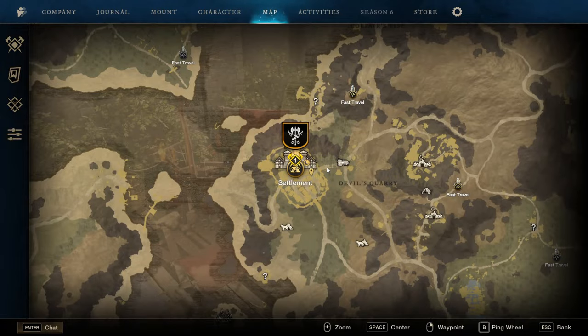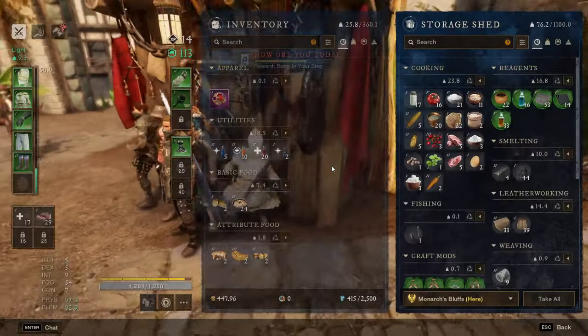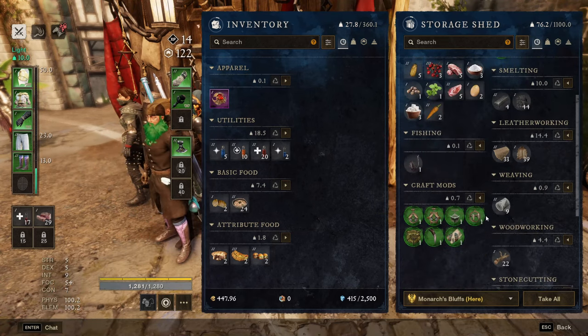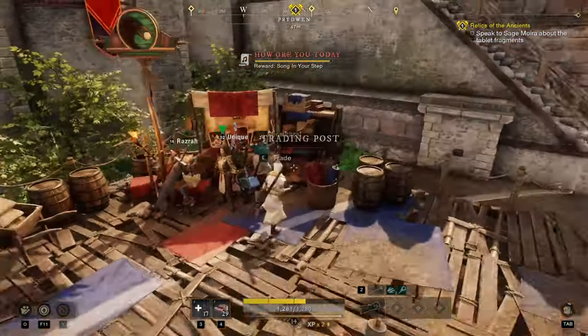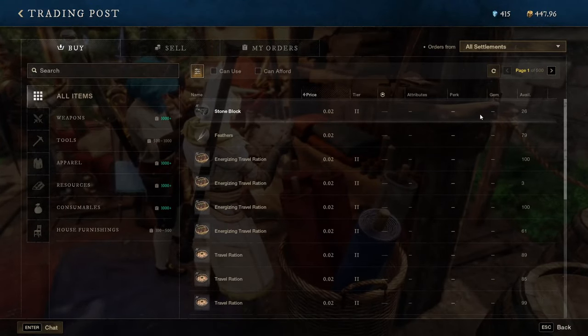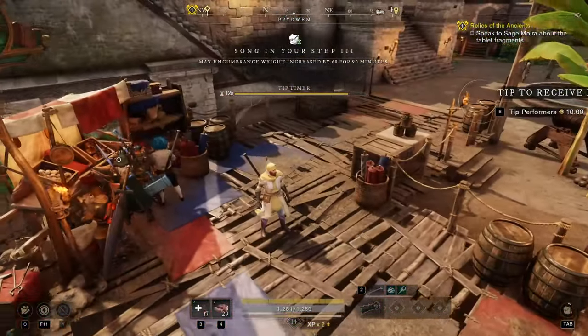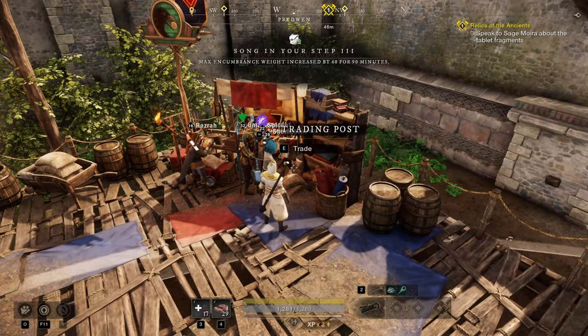You can only sell with the actual resources you have in those towns. So if you go inside the storage shed, all the items in there you'll be able to sell at the trading post in that town. The trading post changes — it doesn't always look like this. As it levels up and upgrades, it will grow and turn into different looking buildings, like a kind of upgraded marketplace with a shop front. At the moment it's just a little fruit vendor stall.